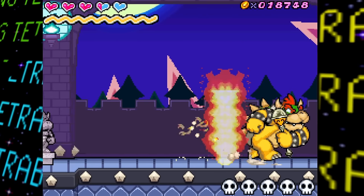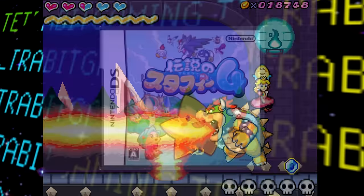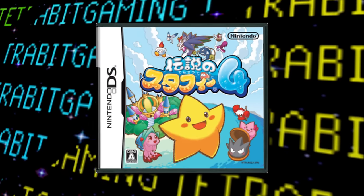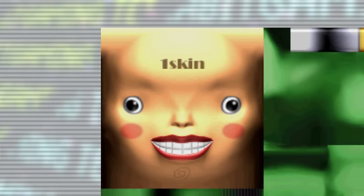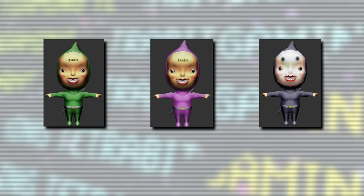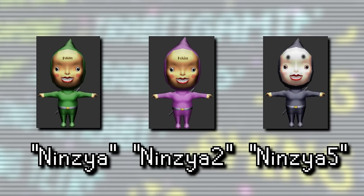Lastly for unused graphics exclusive to the Japanese release, there are several textures and models left over apparently related to Densetsu no Starfy 4, or The Legend of Starfy 4, developed by the same studio. These textures include a squished texture of Starfy looking pretty corrupted, a happy face texture, and some very unsettling textures meant for three ninjas in their respective colors called Ninzia, Ninzia 2, and Ninzia 5 — with the missing numbers likely being other colors.